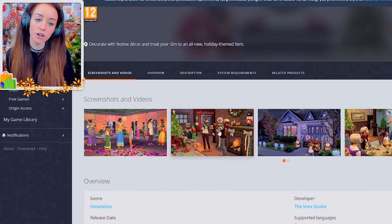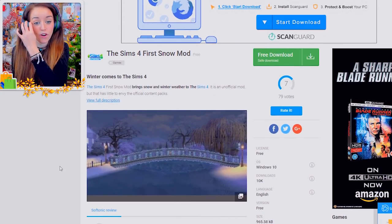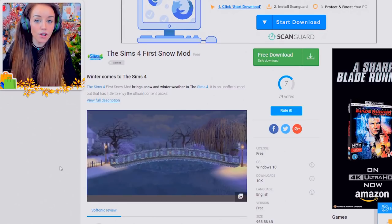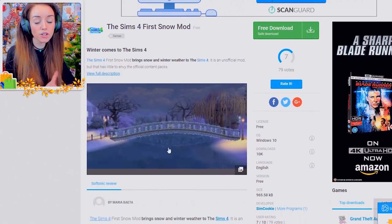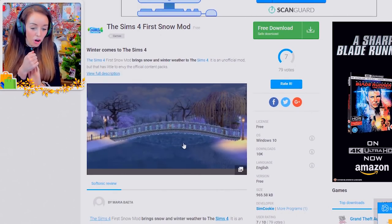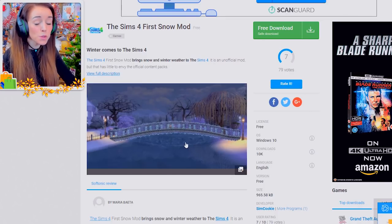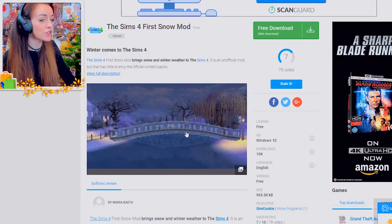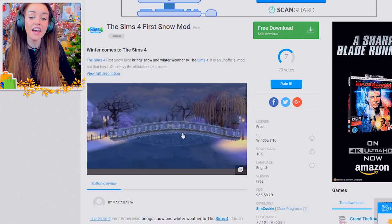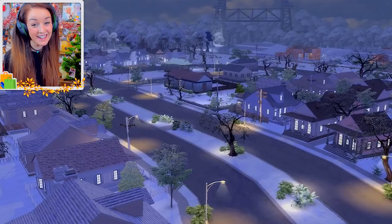The EA pack still looks great — you're going to have a really cool Sims experience for Christmas or for Hanukkah. There is basically a whole set of amazing holiday-related themes you can get without using any mods. I also want to point out another mod I tried, which is the Sims 4 First Snow mod. I downloaded it to test, along with each of the packs, and there's a version for each pack.